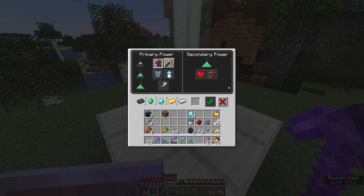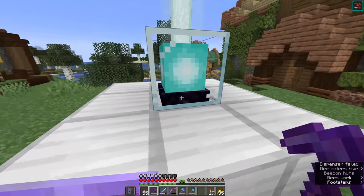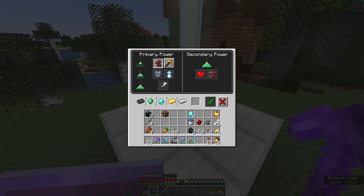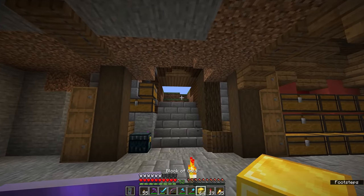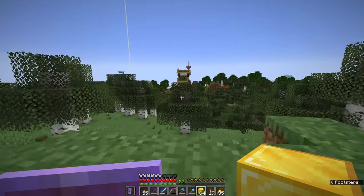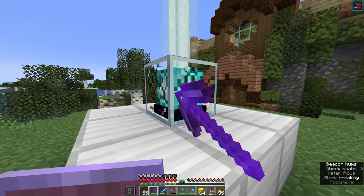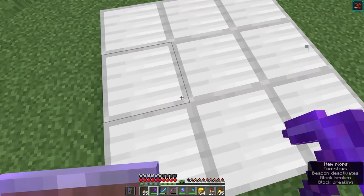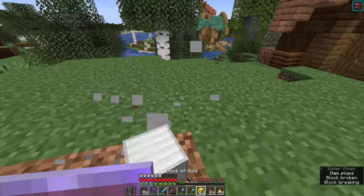Now let's talk about expanding that radius, because that is one of the things that happens when we layer up tier two of the beacon. We're going to do that with a second layer of material. We could continue with iron blocks, but there are other materials we can use. So let's add a layer of gold - this is why I've smelted up all of these gold ingots - because we can make a stack of blocks of gold and use that to create the next layer of our beacon base.